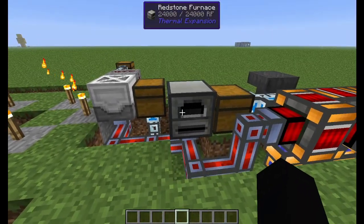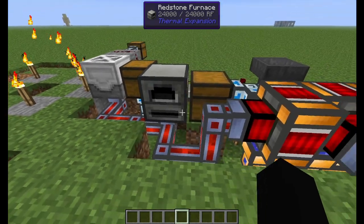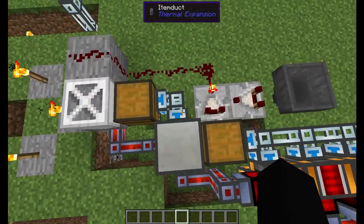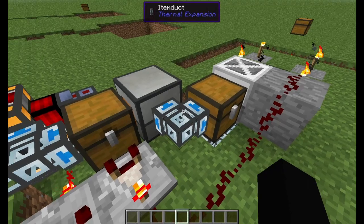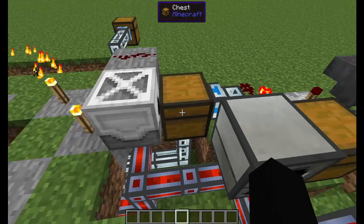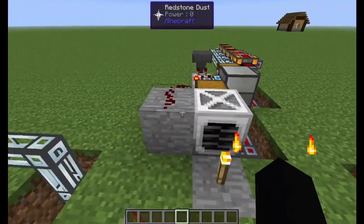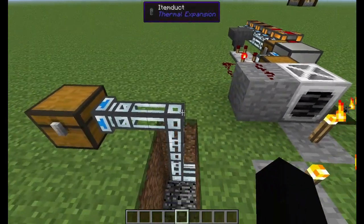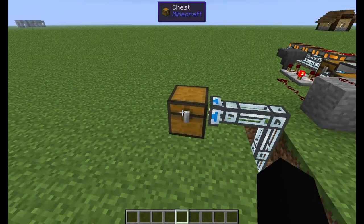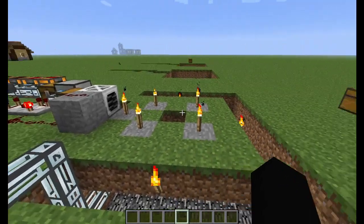Then we're going to have that redstone furnace right next to the chest. When you right-click on it, you're going to want the configuration so that the output is on the right side and the input is in the back. Now behind the redstone furnace we're going to have another item duct and then another chest that's connected to the harvester. Then we're going to have a block next to the harvester, and on this edge some more item duct away, and a chest here — that's going to be an overflow chest, we'll discuss that later.